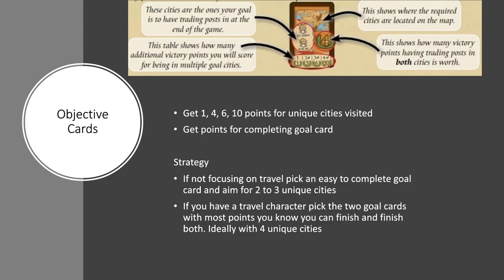Certain travel characters make it easy to go around the board, so you could complete quite a difficult card where the cities are far apart. Or, like the one shown, it's just a 4-point card and quite easy to visit both cities. So if you're not planning to do much travel in the game, maybe try and select easier to complete cards. If travel isn't really a focus for you, you're probably only going to finish one of your cards. You don't have to finish both cards to win the game, but it depends on what your strategy is.